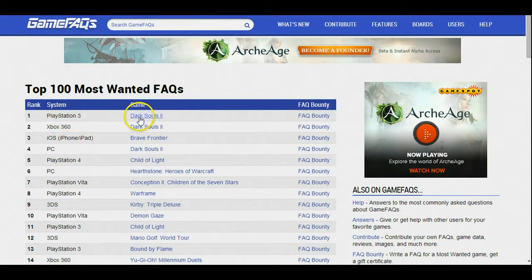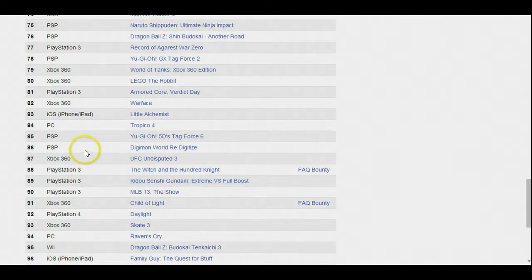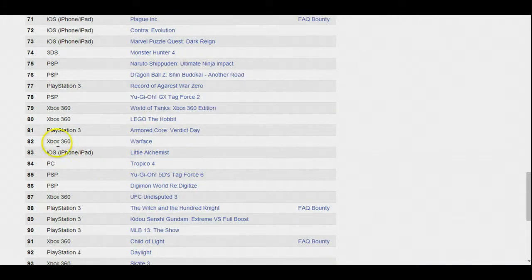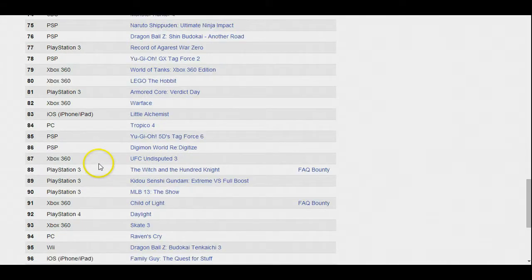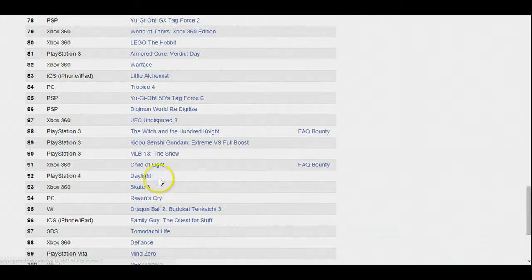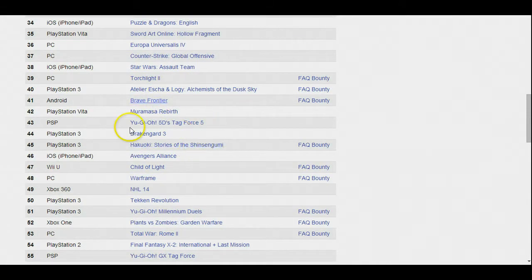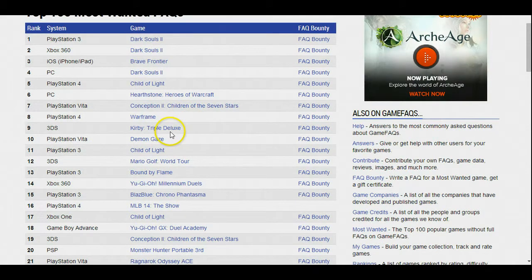You'll see right here this is Dark Souls 2, a very popular game right now, and Brave Frontier on iOS. There's a lot of games here. A lot of the PlayStation games are paid, so if you're more into free games you want to target Facebook games, iOS, free-to-play types, or if you like PC then you focus on PC — it's just preference. I personally focus on iOS because I like to play on my iPhone, and Facebook games as well. There's tons of games that came out and they don't have a lot of coverage and people are requesting guides for it.